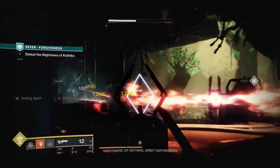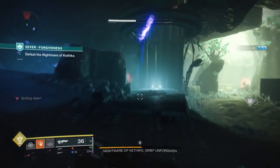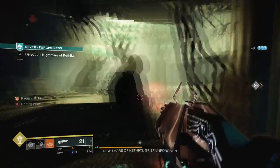The subclass being used will be Solar, although we are free to use Void, Arc, and Stasis as well. Solar is going to be the best choice if you want to aim for a contagious setup designed solely on mass damage.